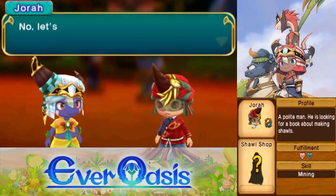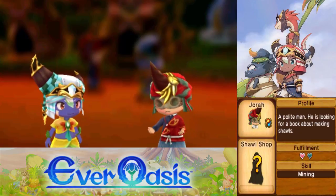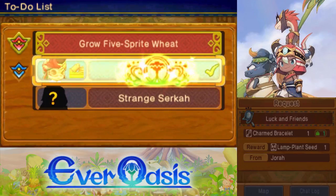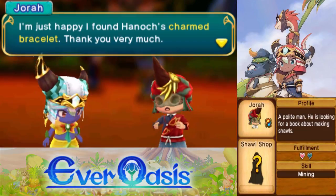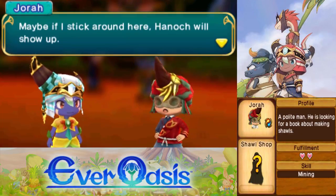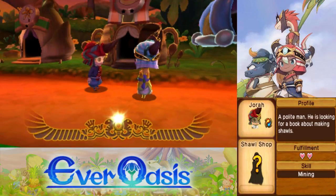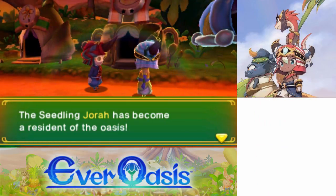Anyways, we found this guy's bracelet — well, it's his friend's bracelet. Either way, we got a lamp plant and, more importantly, we got a new resident. Both side quests fulfilled. So now we can build the shawl shop. And that means tomorrow, hopefully, someone new will arrive and we can try to recruit them. After that, I think we'll finally proceed with the main storyline.